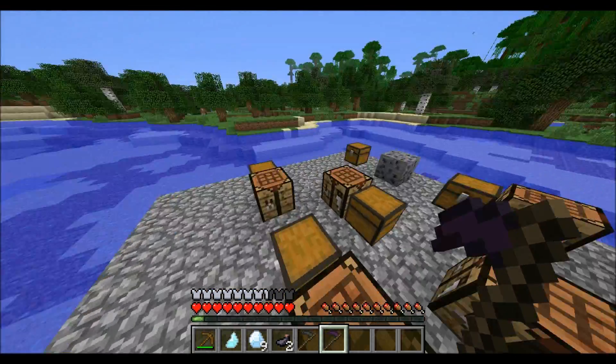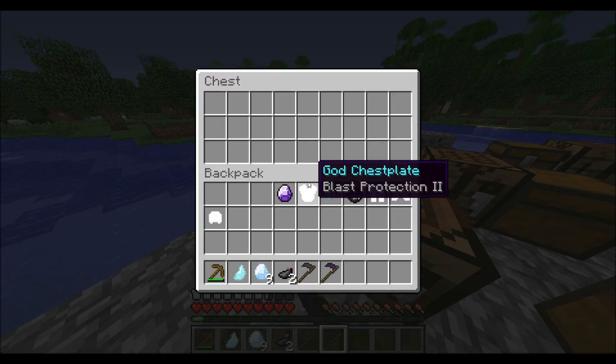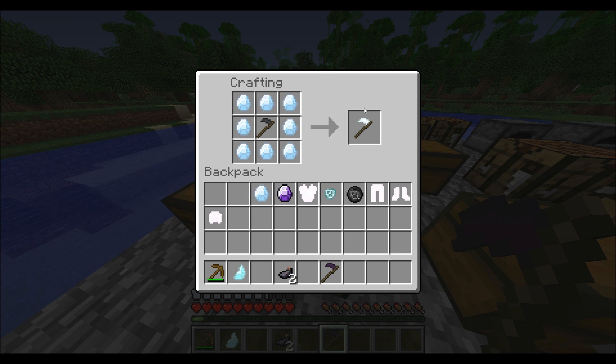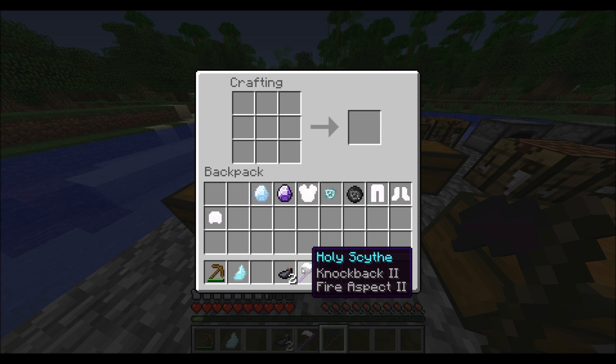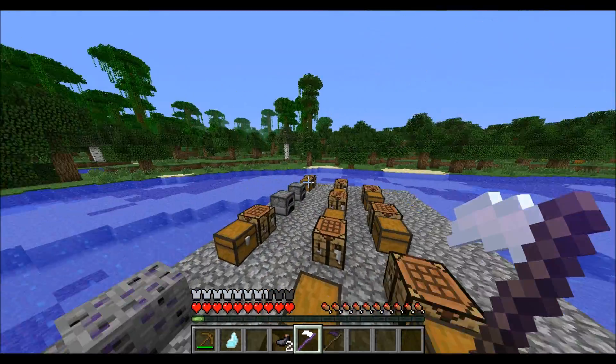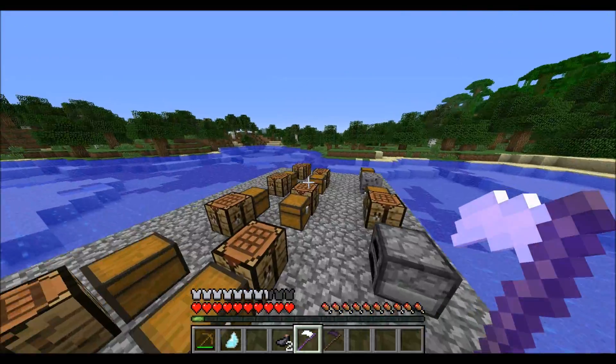Once again, it's unbreakable and not enchantable. There's also the holy scythe. This is a little bit stronger than a diamond sword — still stronger than a diamond sword. It's not breakable either. When you make it, it is enchanted with Fire Aspect II and Knockback II, so it just burns mobs and knocks them back when you hit them. That's pretty cool.